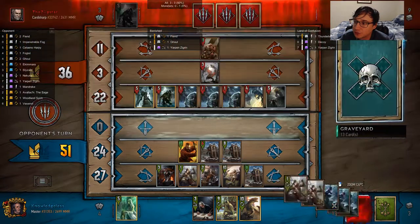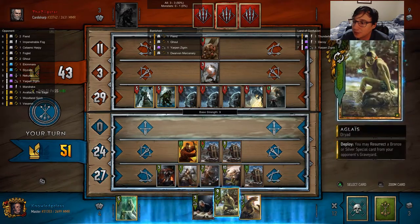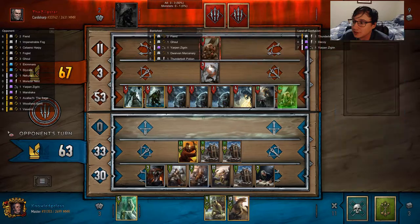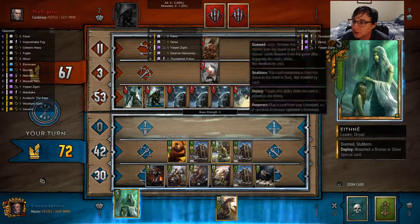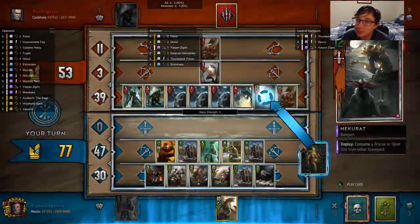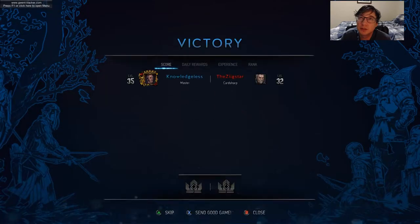I'm waiting to steal his Mandrake Root from his graveyard. I'm contemplating whether or not I should show my hand with Eglius. Now I get to emote because I get to be all smug about this — that's a pretty OP Eglius. It's not the biggest play I've ever had against monsters. I think the most power I've ever used a Mandrake Root for was to remove around 80 points from the board — you'll see it in one of my videos when I hit rank 17.